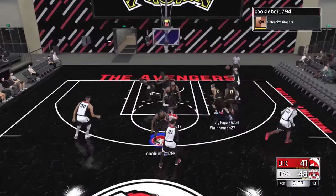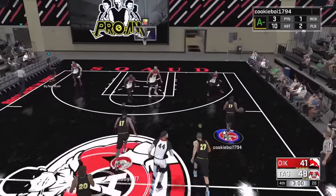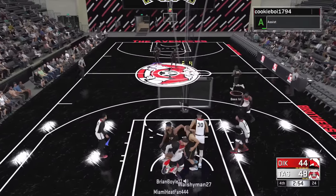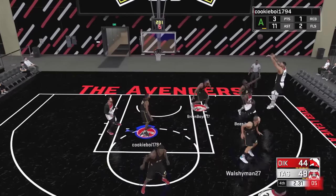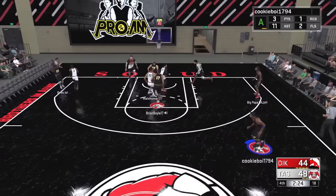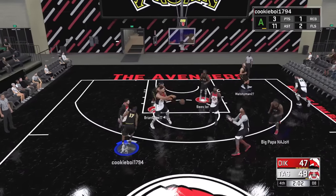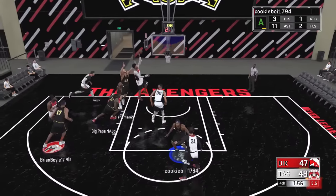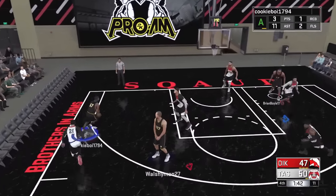We chopped the lead in half in less than two minutes. We find Bees fading away for three — it's a four-point game. Right now it's all on our shooting guard to carry us back into this game. They take a bad shot, Brian gets the rebound, we look for Bees for three — bang — one-point game! We've got two gunners on this team: Gunner and Gunner Bees, the gunner brothers. Right now Gunner Bees is carrying the squad.